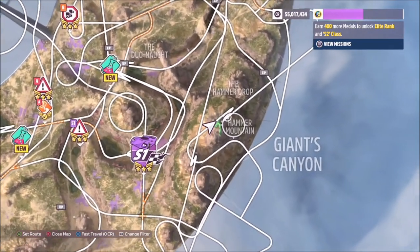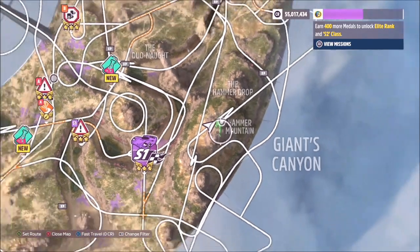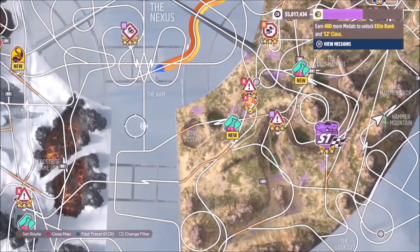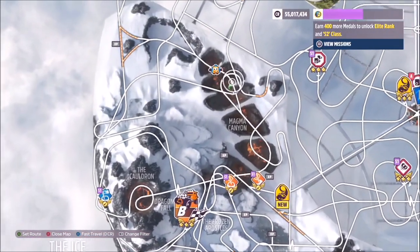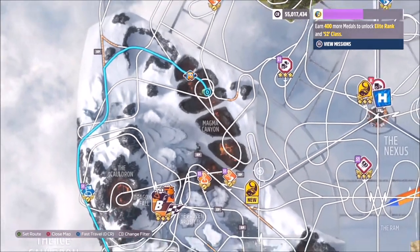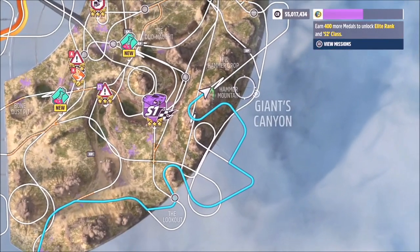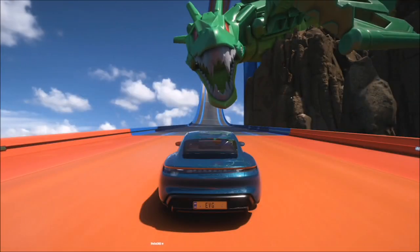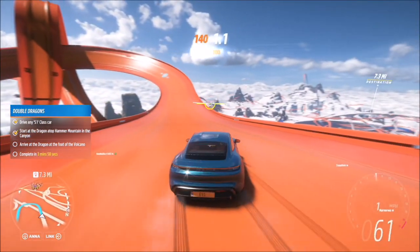As you can see, we're starting off at the dragon on Hammer Mountain in Giants Canyon and we're going to go all the way over to the left to the other dragon in the volcano in Magma Canyon — you can see that little green dragon there. I have fast forwarded the video, as you'll see in a second, but if you put your route in the exact same point it will be exactly the same as what I've got in this video.